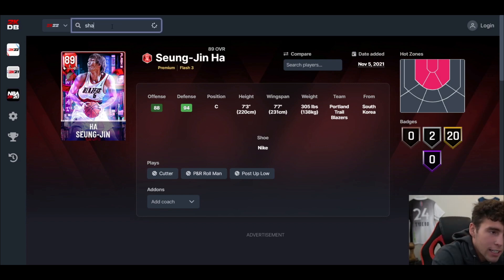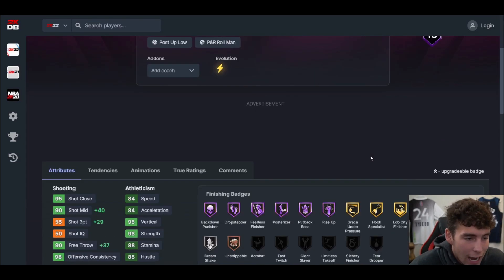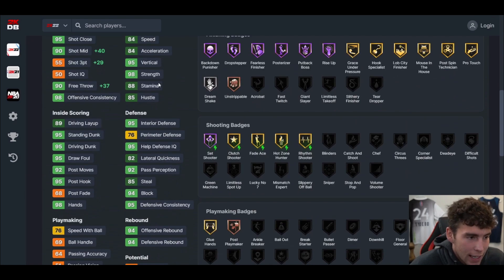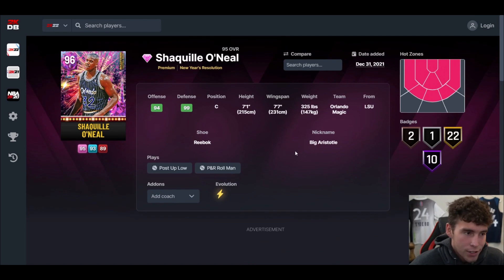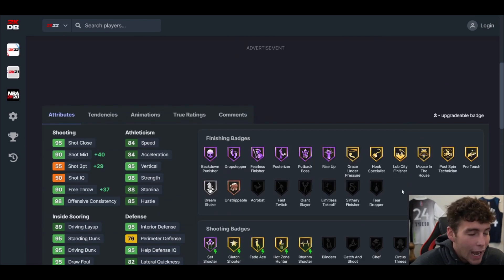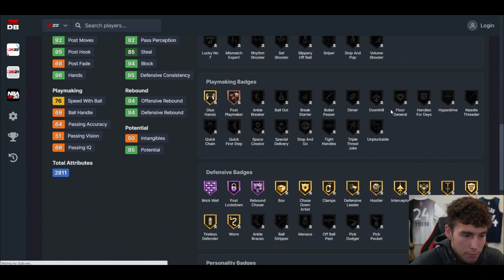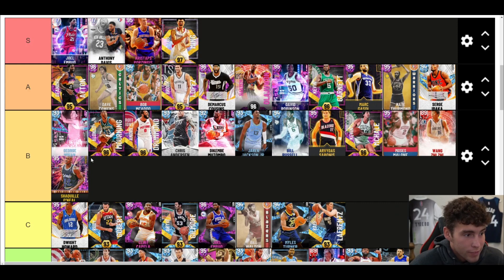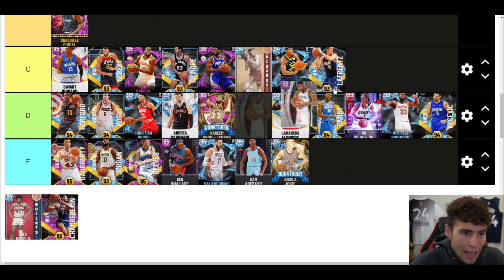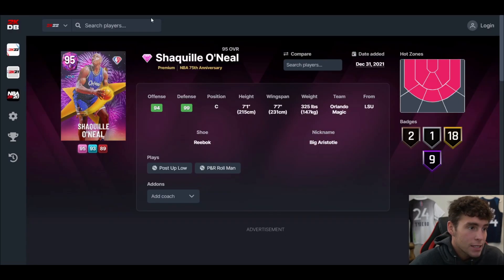Shaq — I'm sorry guys, I don't see what y'all see in Shaquille O'Neal even when he's opal. I don't see it. He gets tired super quickly, he can't shoot the ball. As an interior big maybe you want to run Shaq, but I just don't see it. If you're going to run Shaq, get him and badge him up completely. He can be B tier because he is a load, but I just don't see it.